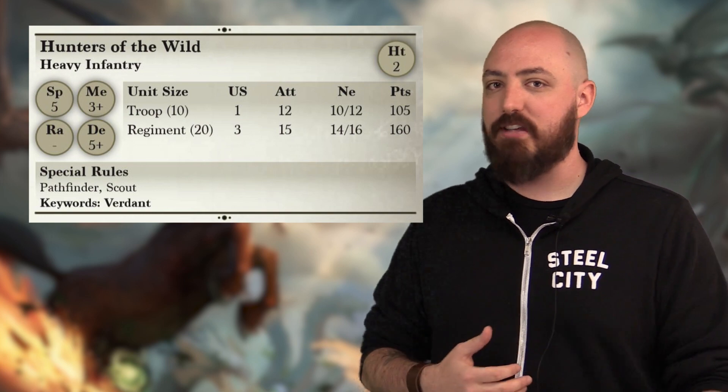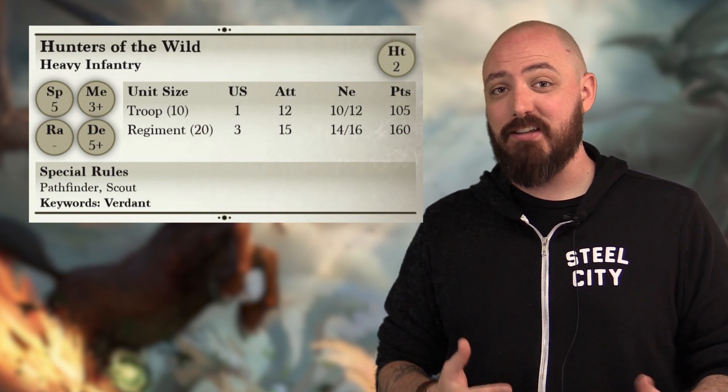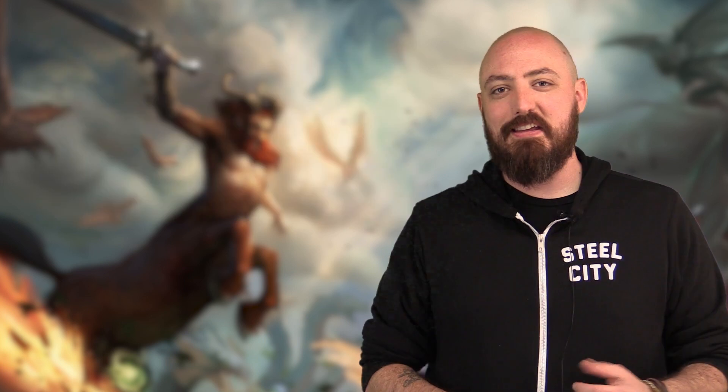A unit like this with Scout, being able to put it out there with higher defense — it's pretty clear what its role is meant to be. Each of the four elemental types are now listed as separate units, where in 2nd Edition you had to purchase an upgrade to a standard elemental to decide which flavor they were going to be. Now they're listed as separate units.